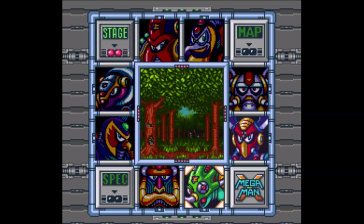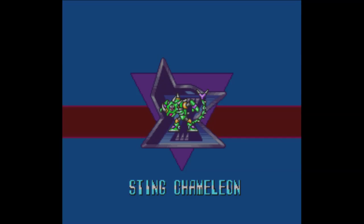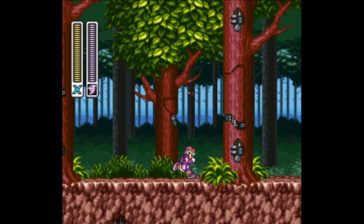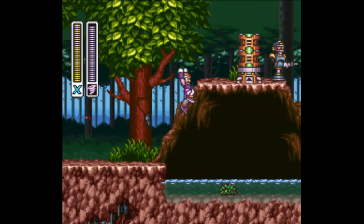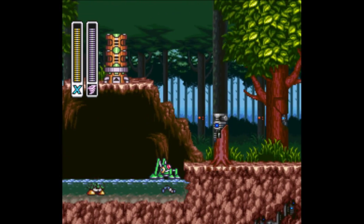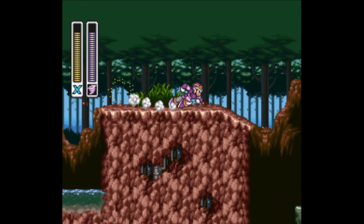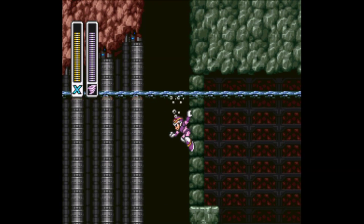I've got all the bosses defeated now except for this chameleon guy, and I think I might go back and try to get a higher percentage as well if I get a chance. I'm sure I must be missing someone else though, because I remember a stage where there's a really strange jump. I've never got the boomerang. What item did I just get? It must have been this air thing. Let's try that out. It's wasteful maybe, but I like it - doesn't seem to cost much energy.